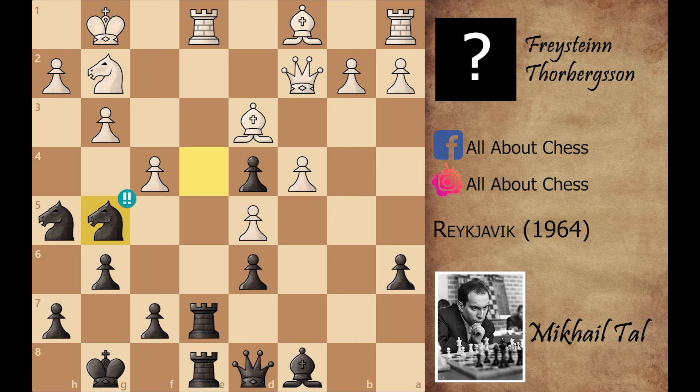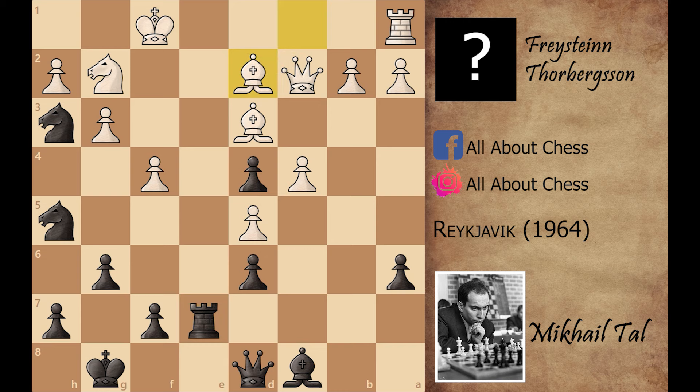That's why white didn't play f captures on g5. Instead he played rook captures on e7, and Mikhail Tal first gives check with knight to h3, then king to f1, now rook captures on e7, bishop to d2. White has finally developed his last minor piece. Knight to f6, knight to h4 — again this knight is looking for good squares.